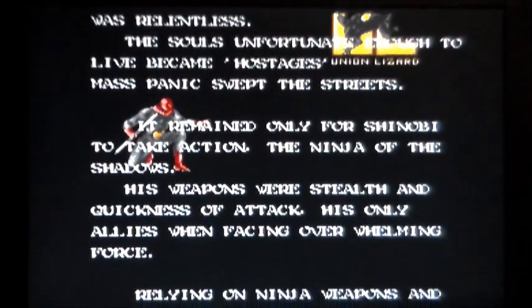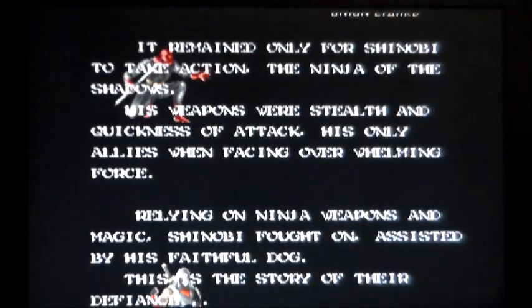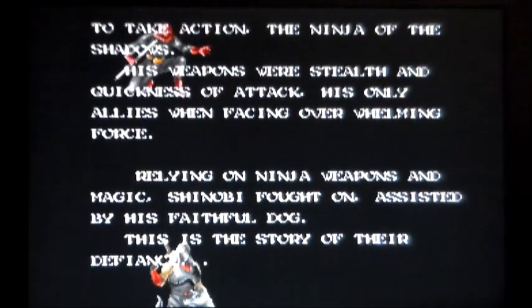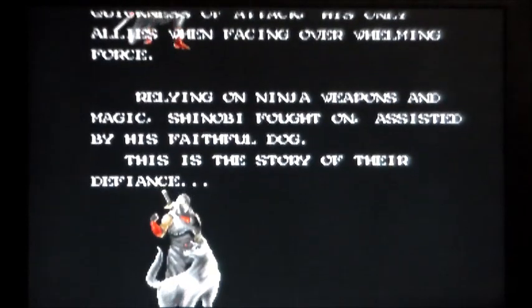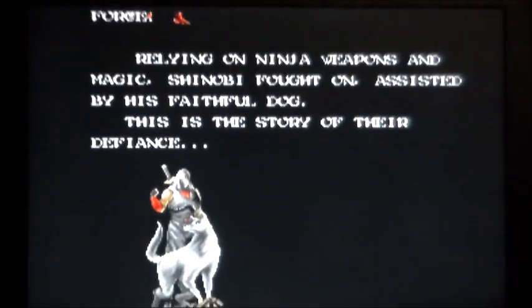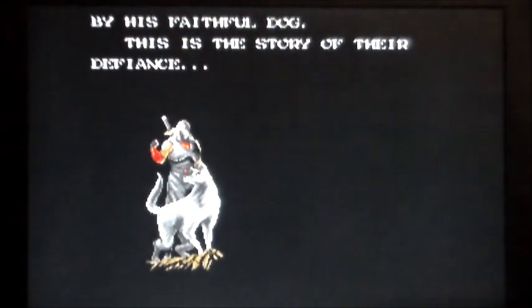The difference between this and Shinobi is you have a dog that you can use to send at enemies — a way to beat people who are crouching behind objects and stuff like that. Other than that, it plays pretty much exactly the same as Shinobi. You've got magic, you've got shurikens, and you've got a sword attack when you're in close. It's a two-tier system: upper deck and lower deck.